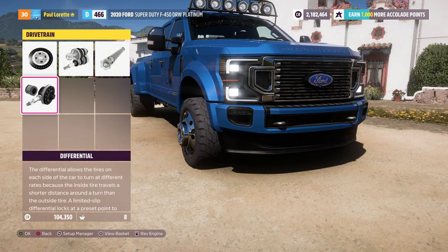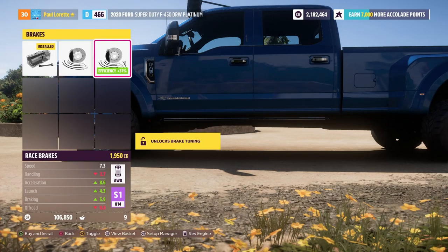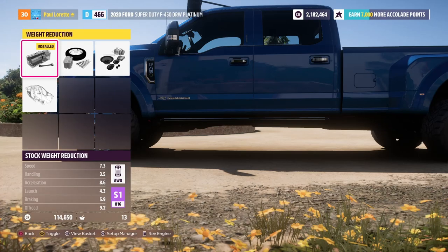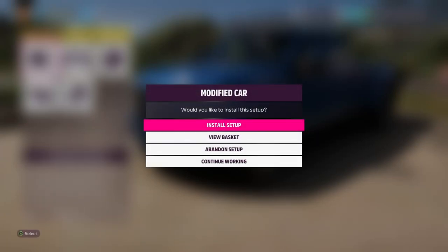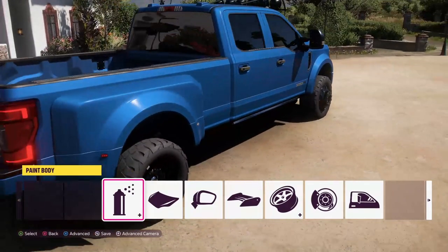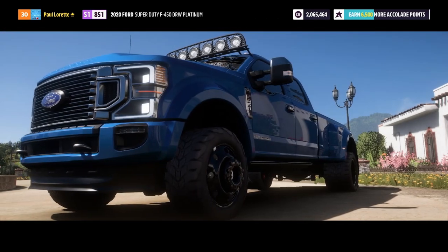We'll upgrade the brakes and add rally springs. Anti-roll bars are a must. We'll also do a weight reduction — we can reduce this thing by 2,100 pounds, which is kind of insane. Overall I think we're done. It's going to cost us 117 grand to upgrade — quite a lot — but let's do it. There we go, this thing is looking really, really good.